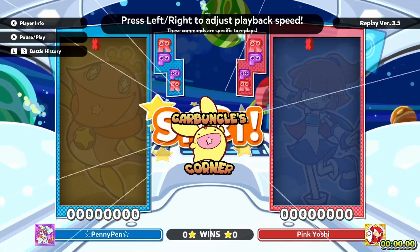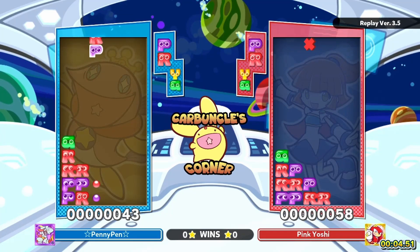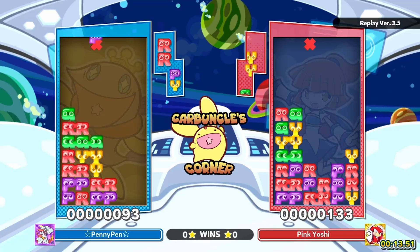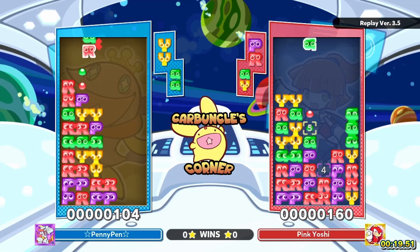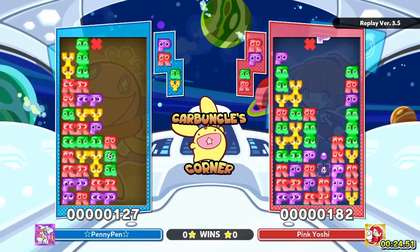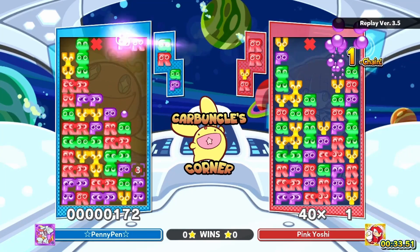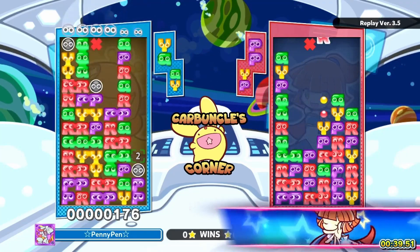Alright, we have Penny versus Pink Yoshi, and I have never seen the alphabet puyos before. How's that building going, Penny? Pink Yoshi's building some GTR — I think Pink Yoshi's having a little fun with the GTR, because Penny hasn't attacked yet. They were fishing for that yellow to put under the purple in column four and on top of the two reds.